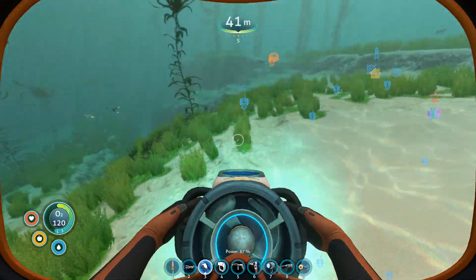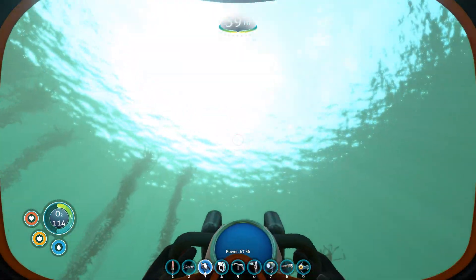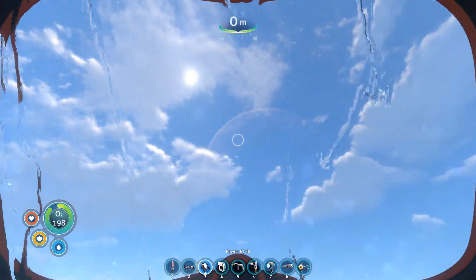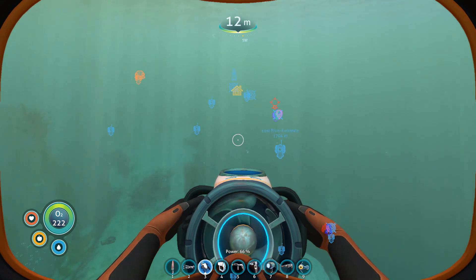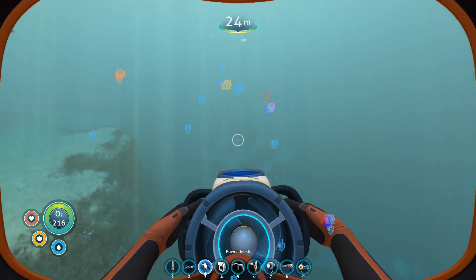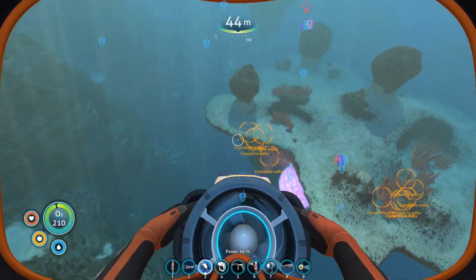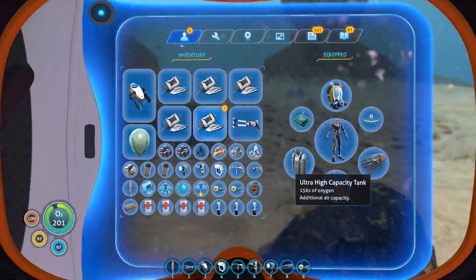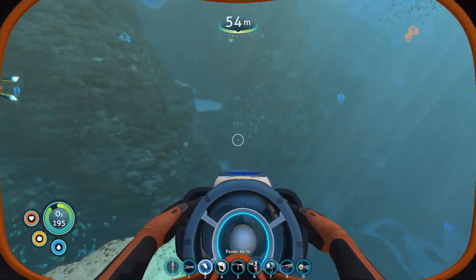Looks like we can get one more salvage. Quick bit of air and then we're gonna head back. I still have Veronica. The smart thing would be to put the Prawn in Red October and bring it over there, park it in the big giant Cyclops moon pool, and then take the Prawn through.